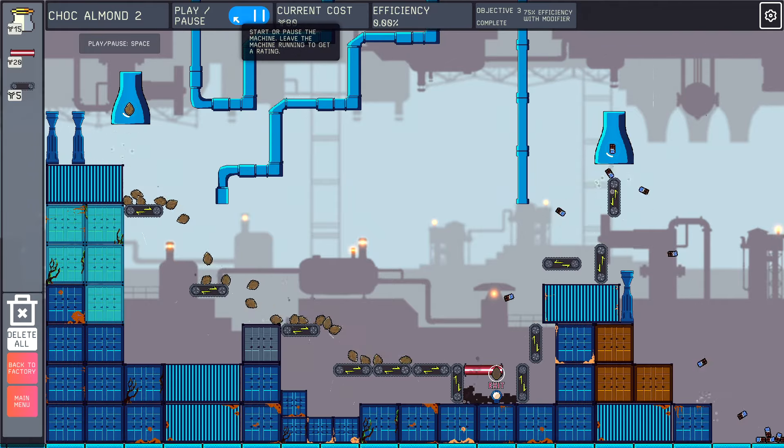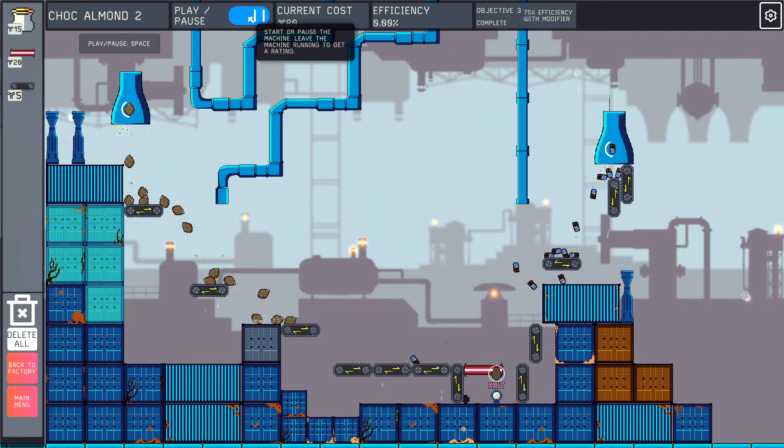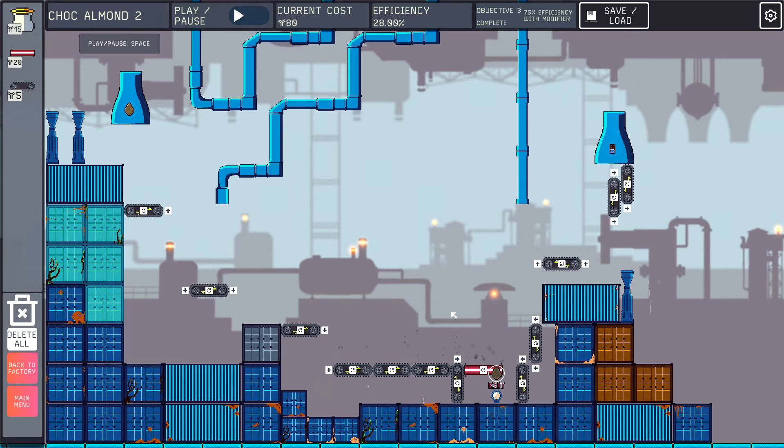Holy crap — are you seeing that? Have I created the world's greatest chocolate shooter? All of a sudden that's super effective for moving chocolate quickly. Can I do the same thing with the almonds to just shoot them over there faster?